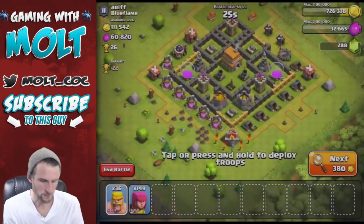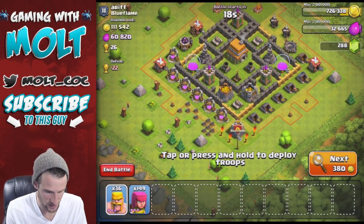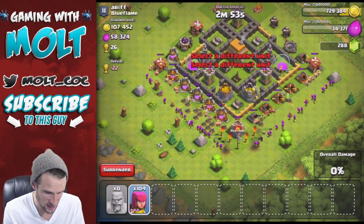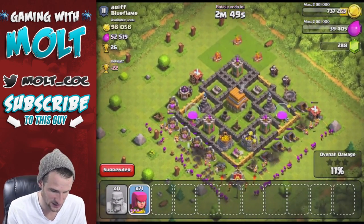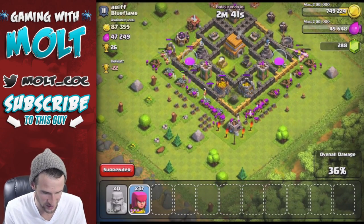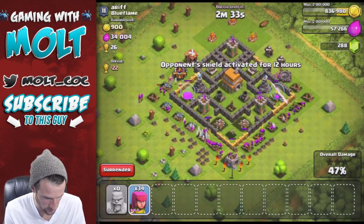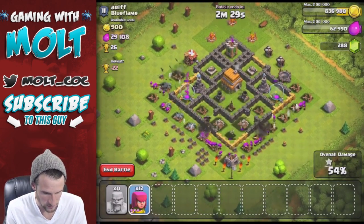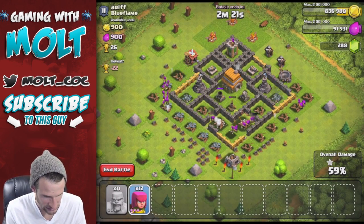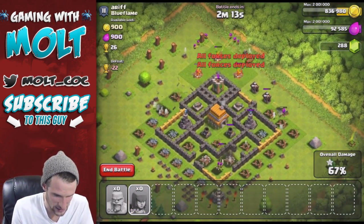Alright, we're actually going to attack this base because his gold storages are pretty close to the edge, so I think we'll be able to get the majority of the stuff. We're going to drop off our barbarians all along this side and then drop off our archers. He does have his mortars up in the middle in a really good place — maybe we can distract them over here but I doubt it. We're getting right in here, taking out this gold — the mortars are actually shooting over to the sides. Come on, get the gold! Take out this elixir storage — nice, that was a pretty good find!